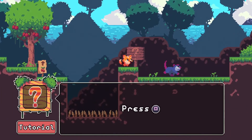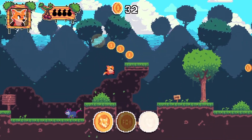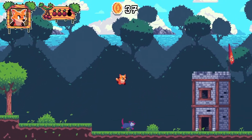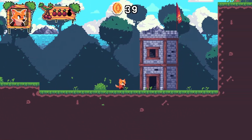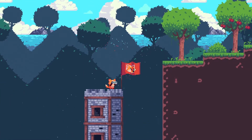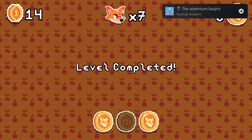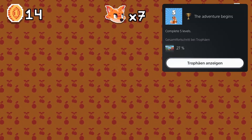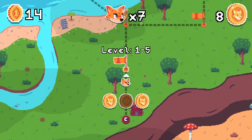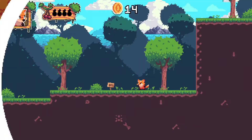We can also throw cherries at enemies — that's what the tips tell you. We missed the third coin, but no problem; you'll see that we have enough coins at the end. The adventure begins — we've got five levels completed and already 27% of the game done. The trophy is already done in about five minutes.